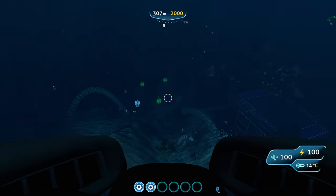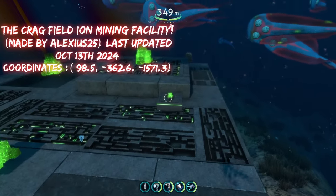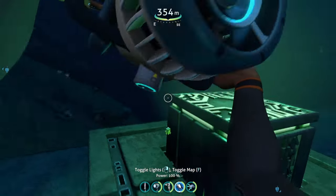And there it is. We are now at the Ion Precursor Mining Facility that this mod adds into the game. We got a little ion cube right here that we can pick up, another one, and I think I saw another one to the left — yeah, there's another one over here. So we've got three ion cubes that you can just pick up right out the gate.